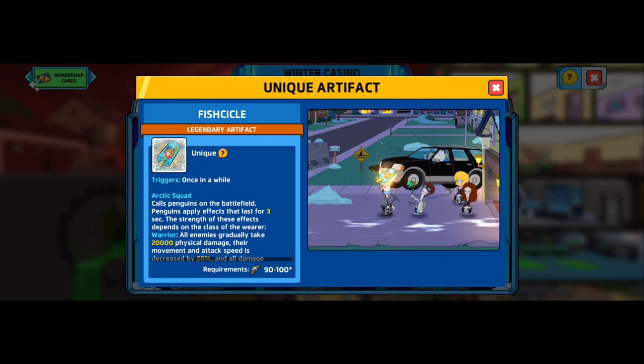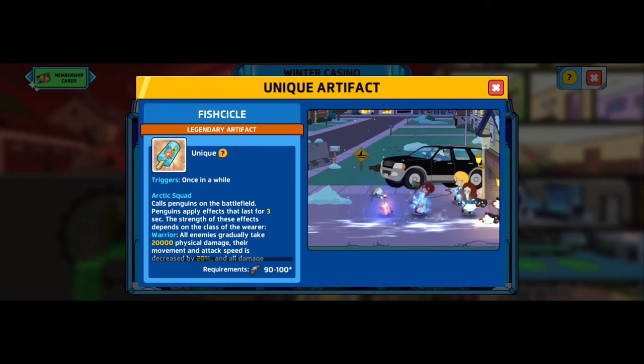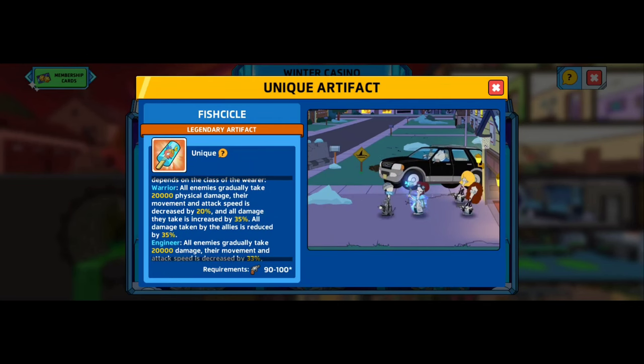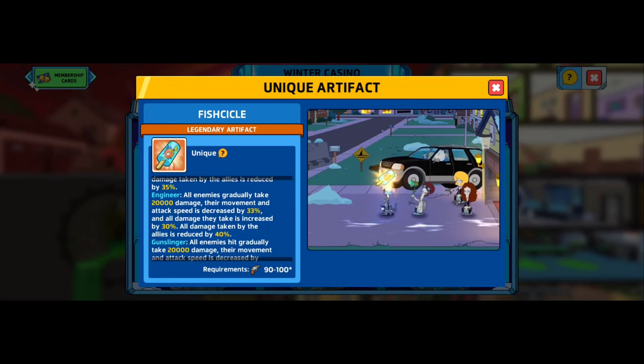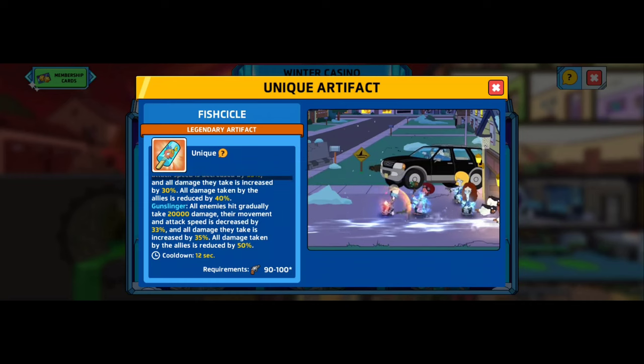Then we have the unique artifact, which is the fish sickle. It calls penguins to the battlefield. Penguins apply effects that last for three seconds, and the strength of the effect depends on the class of the wearer. Warrior: all enemies gradually take 20,000 physical damage, movement and attack speed decreased by 20%, all damage taken increased by 35%, all damage taken by allies reduced by 35%. Engineer: all enemies gradually take 20,000 damage, movement and attack speed decreased by 33%, damage taken increased by 30%, ally damage taken reduced by 40%. Gunslinger: all enemies hit gradually take 20,000 damage, movement and attack speed decreased by 33%, damage taken increased by 35%, ally damage taken reduced by 50%. Cooldown is 12 seconds.